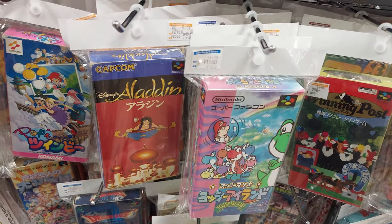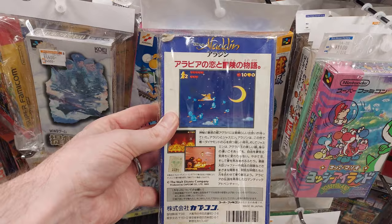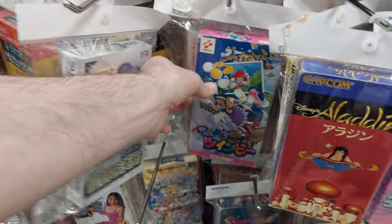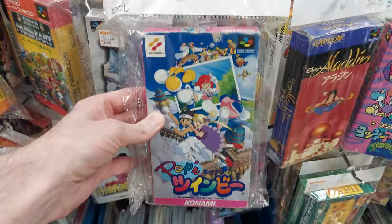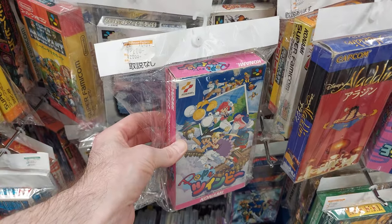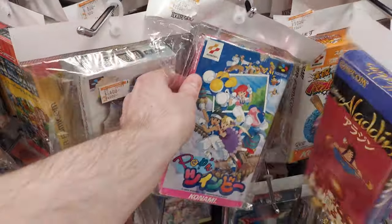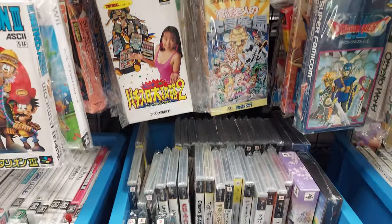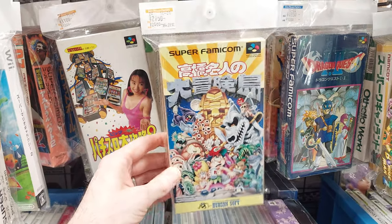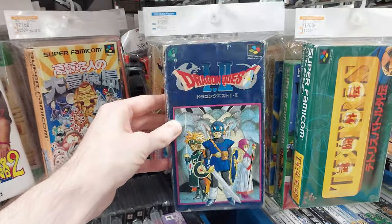We have Yoshi's Island for 1,100 yen. Aladdin for 2,750 yen — the box is pretty mangled but they've got it. We've got Poppin' TwinBee here — this is a great shooter, but the box is in really bad shape for 2,200 yen, and it's missing the manual. Super Mario RPG back there. Here's Takahashi Meijin's Daibouken-jima. Pro Wrestling. Dragon Quest 1 and 2 in a really scruffy box.